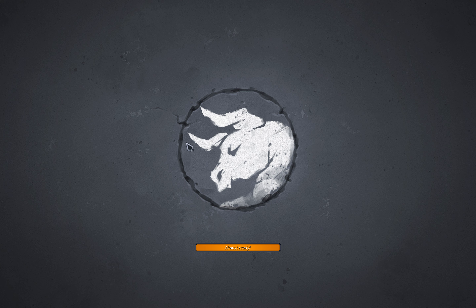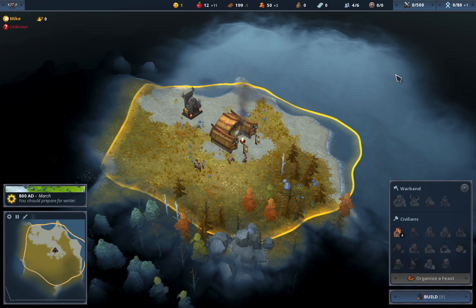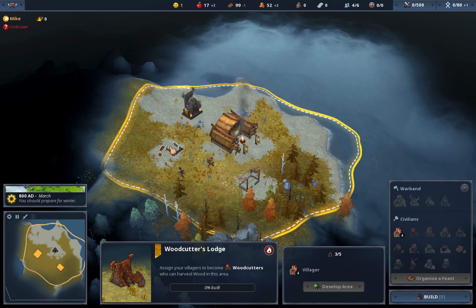Hey guys and welcome to Northgard with Mic Drop. This episode I'm going to play with the Ox Clan. To start with, this clan is a little bit slow, but eventually it will be very very strong.